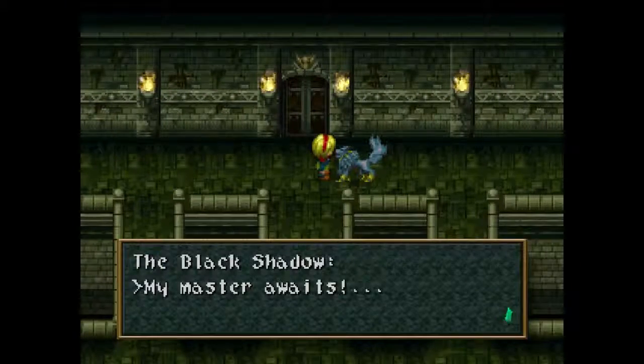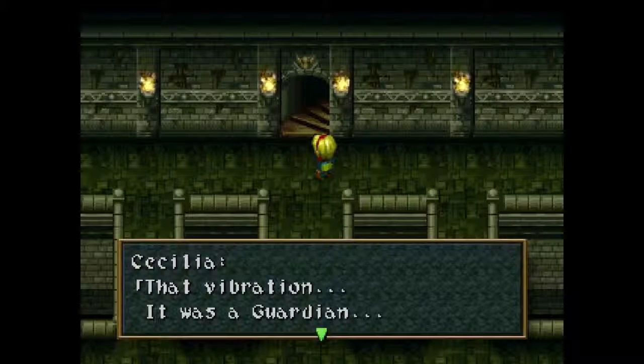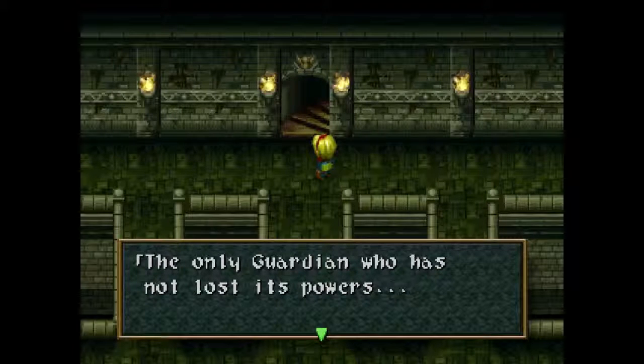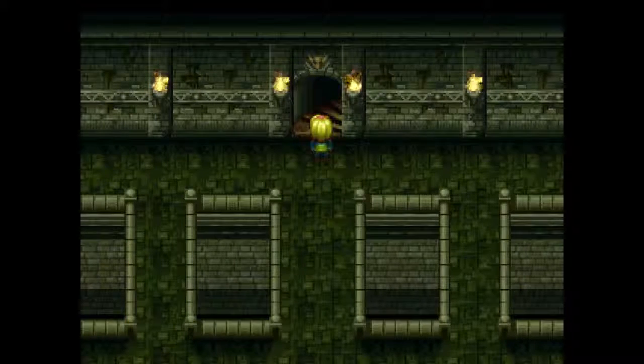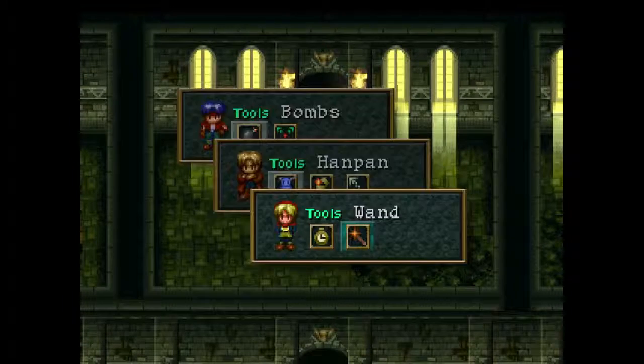He says 'my master awaits.' That vibration — it was a guardian, the only guardian who has not lost its powers: the guardian of desire. Lucy, the black wolf — did you lock us in here? That's interesting. Why is a guardian helping a demon? I wonder if that gets cleared up towards the end.